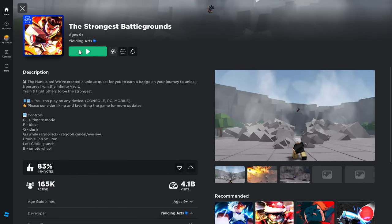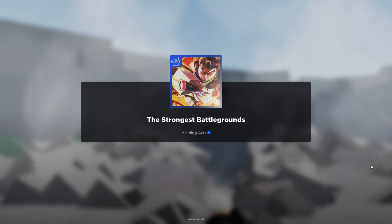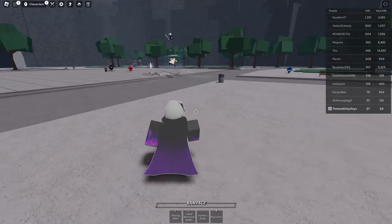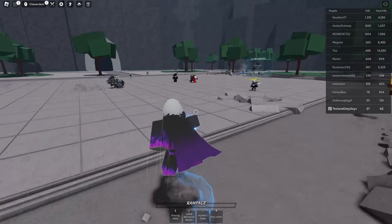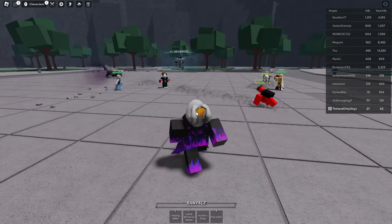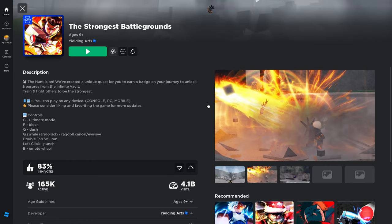If you don't want to server hop you can just wait every 5 minutes and there should be one that spawns. But the best method of getting this egg the fastest is just constantly server hopping, hoping there will be one - because all you need is 11 of these guys. Once you get 11 then you're able to get the strongest egg yolk. I just want to show you guys what they look like.